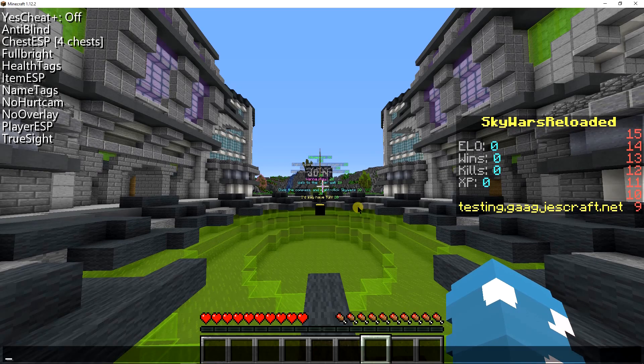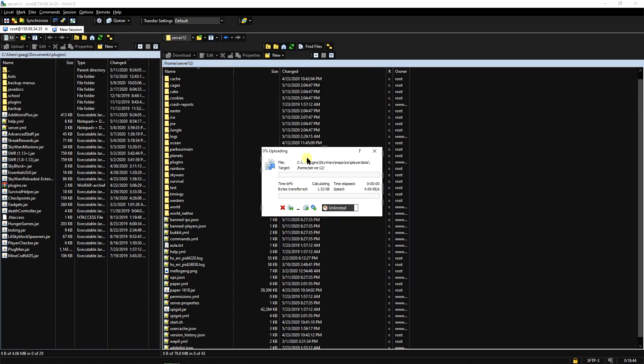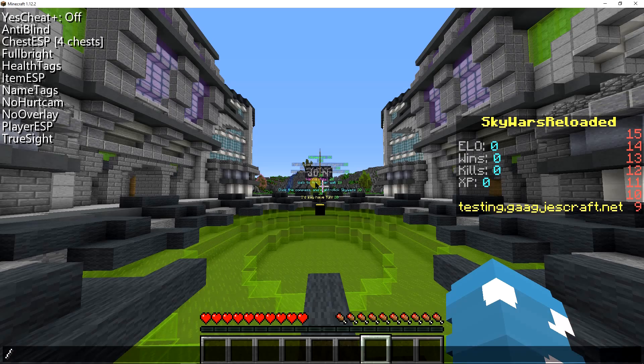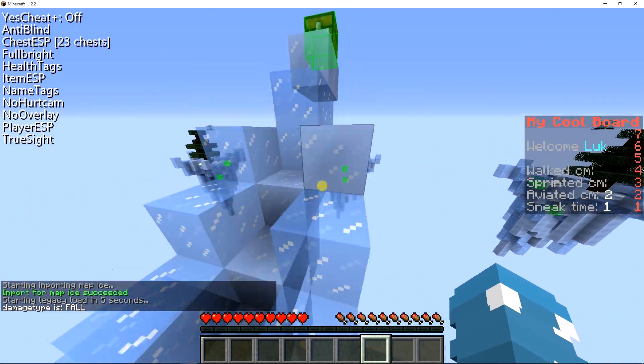Go to your Minecraft server — if you already have the world loaded you can skip this part. Here I'm going to upload my world called 'ice'. Load the world, then run the command 'swm import ice'.